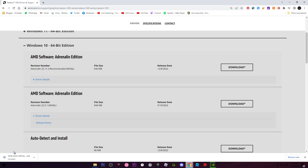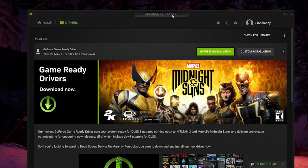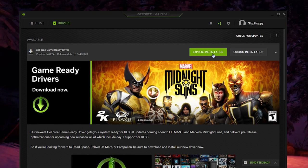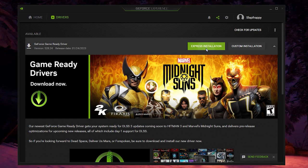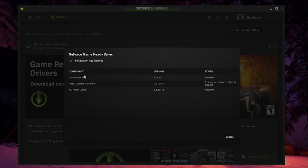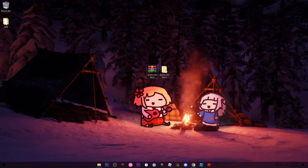For Nvidia, once the drivers are downloaded, click on Express Installation and continue. Click Yes and wait for the installation to finish. Your monitor may turn off a couple of times while the drivers are being updated. Once finished, you'll see a confirmation showing graphic drivers, PhysX systems, HD audio, and then you can click Close.